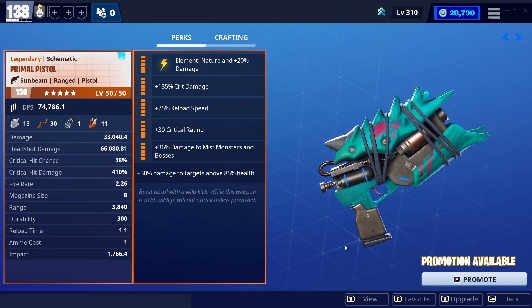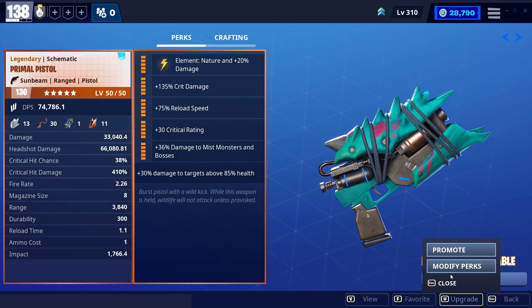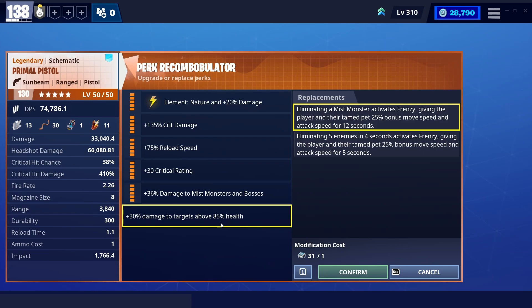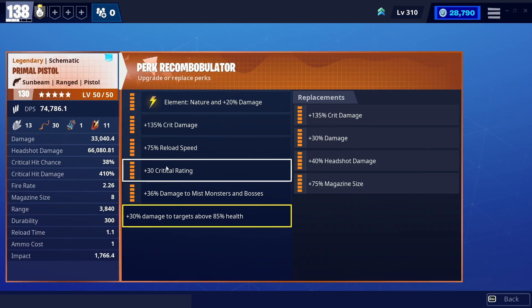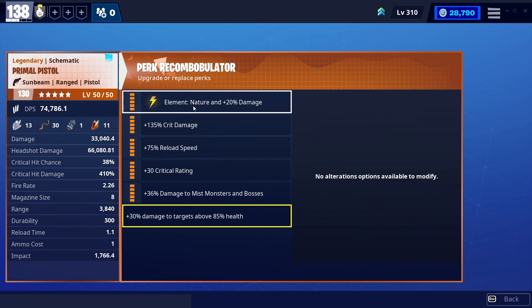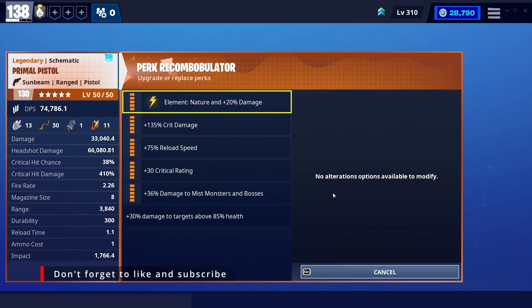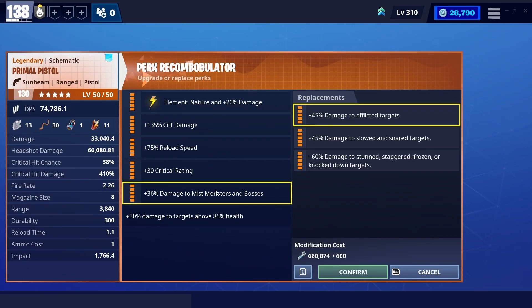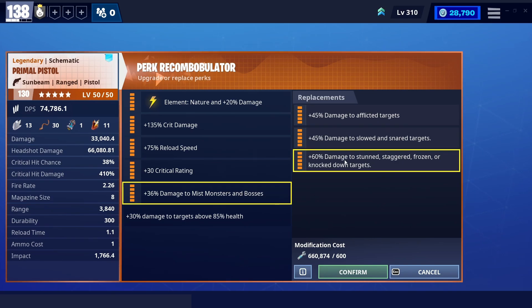Let's start with the best perks. I won't go through all the new perks again — I already explained all of them in the primal shotgun video. As a quick recap, the 6th perk will be plus 30% damage to targets above 85% health. It will be a crit build too, so I will use crit damage and critical rating. The element is locked to nature, as all the primal set right now. Plus 75% reload speed, since the reload speed is a bit low. And plus 36% damage to mist monsters and bosses — the other 3 perks are useless anyway.